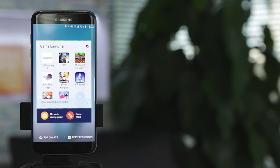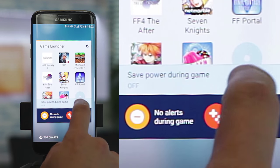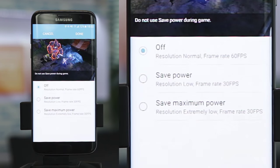Before you start a game, if you're playing on the go and you won't be near a battery source anytime soon, it's wise to use the power-saving setting here. This optimizes the frame rate as well as the resolution in order to keep your battery power optimized, extending your battery life.